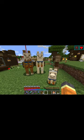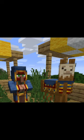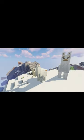Similarly to horses, they can be tamed for transport and can be equipped with a chest by right-clicking a chest on them. Once tamed, the amount of items a llama can carry varies between 3, 6, 9, 12, or 15 slots of inventory space depending on their strength modifier.